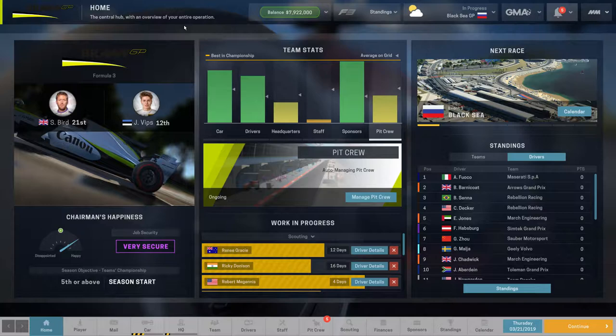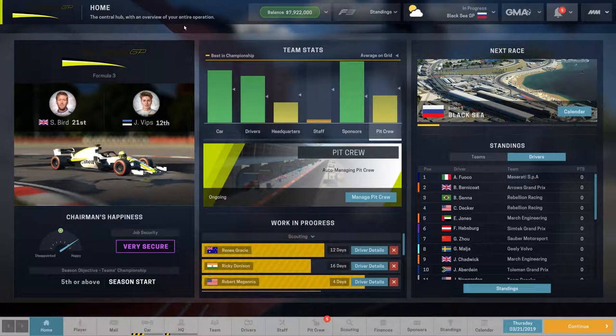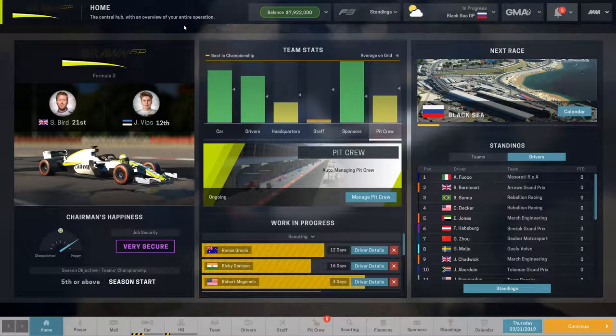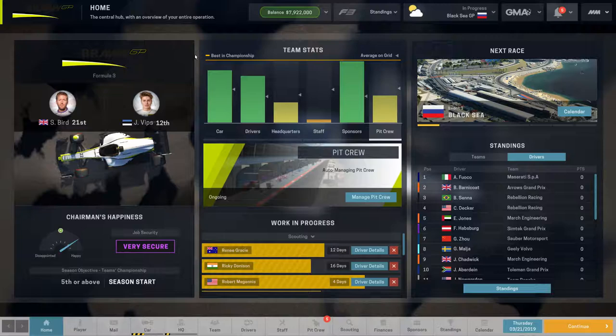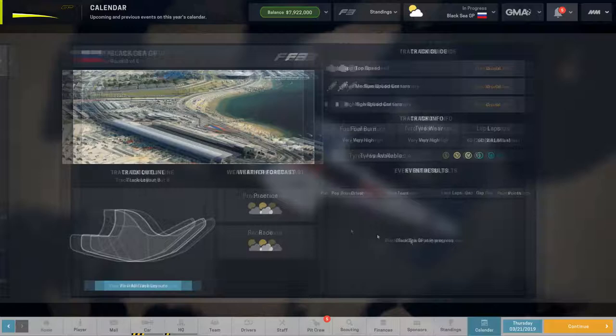Hey everybody, welcome back to Motorsport Manager with the Brawn GP, from Formula 3 to Formula 1. I don't really know what I'm calling this yet. I think last time they also had a road to F1, but I guess that's a good one because it's racing cars and roads. We are just about to start our first race with Brawn GP, all the way down in F3 — the Black Sea race, which is in the stock game.